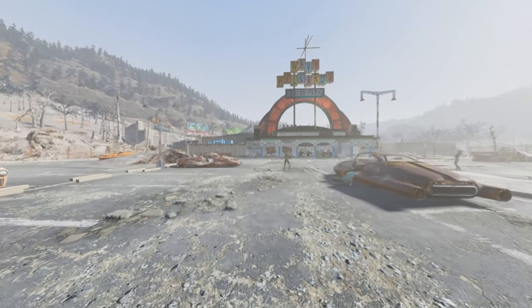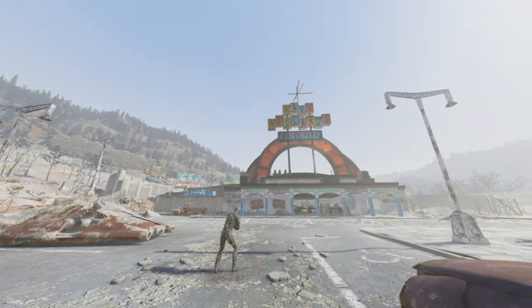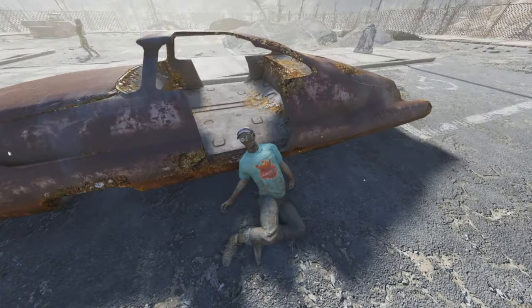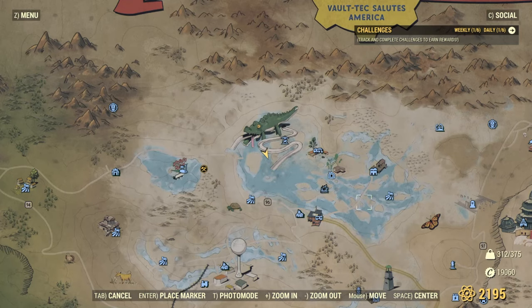The first location is Wavy Willard's Water Park — the corpse will be available on entry as you can see here, at the very north of the map. These locations are ordered by best-suited fast travel, so if you want to check them all on the same server it'll be the cheapest way. Bear in mind you will need to fast travel to Vault 76 at some point to save some caps.